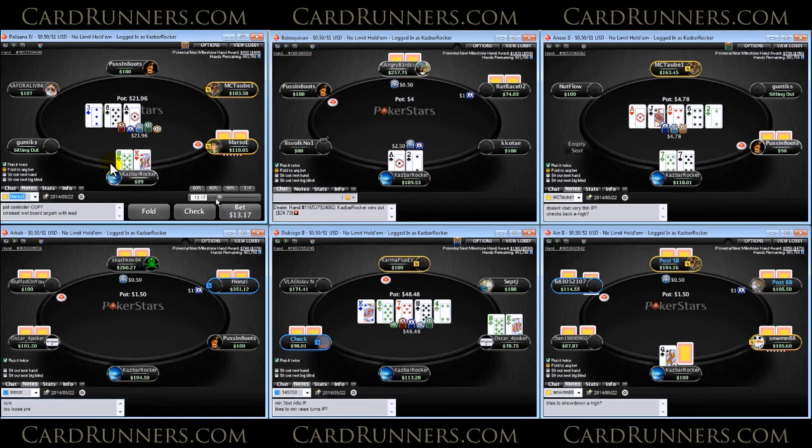Checking here can serve a couple of really good purposes. Because we're checking on a board that looks like a great spot to c-bet, we're definitely representing showdown value to any thinking player. This could mean anything from a bad ace like ace-deuce or ace-four, to value pocket pairs like tens-plus that always call here, or even pocket aces that completely dominate the board. So checking here does not mean we're giving up — it just means we're playing it differently and representing a lot of showdown value.